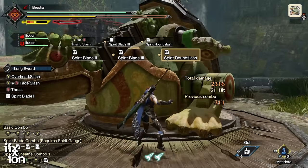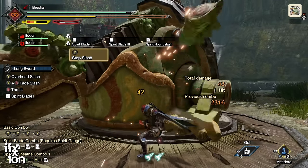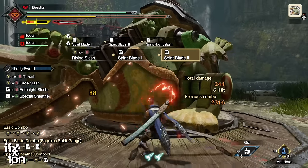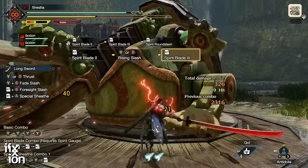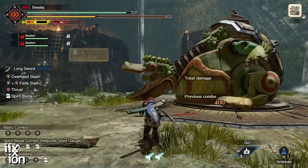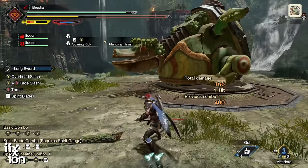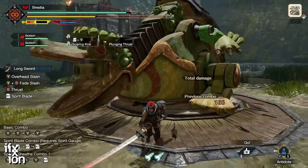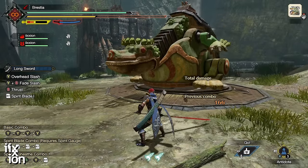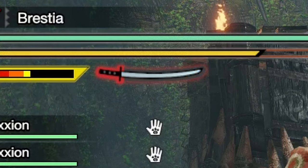The idea is to fill up the gauge and perform Spirit Combos to use it. There are a lot of different mechanisms for filling the gauge and turning on Auto Regen. For example, the Plunging Thrust will turn on Auto Regen — the gauge turns blue and starts filling up automatically. Notice the red outline is ticking down slowly, but it's still draining.